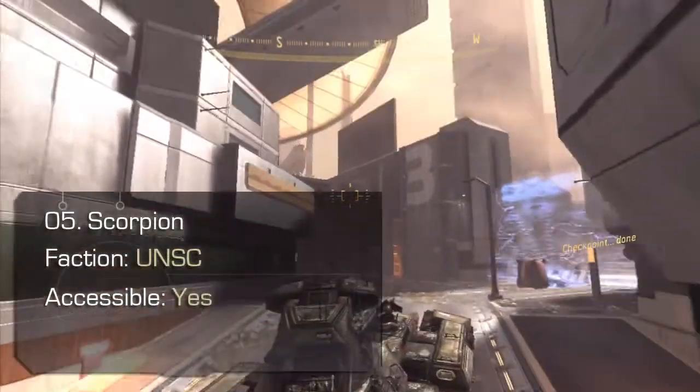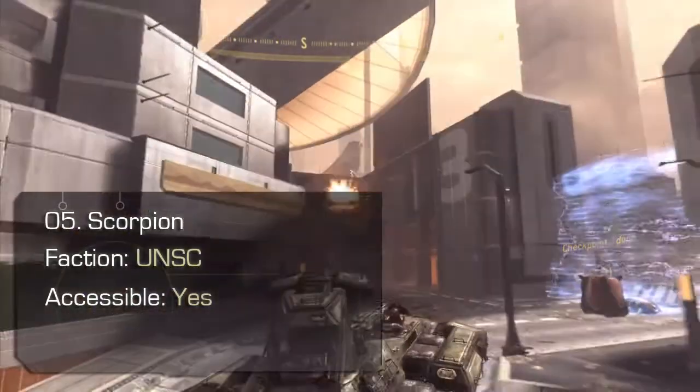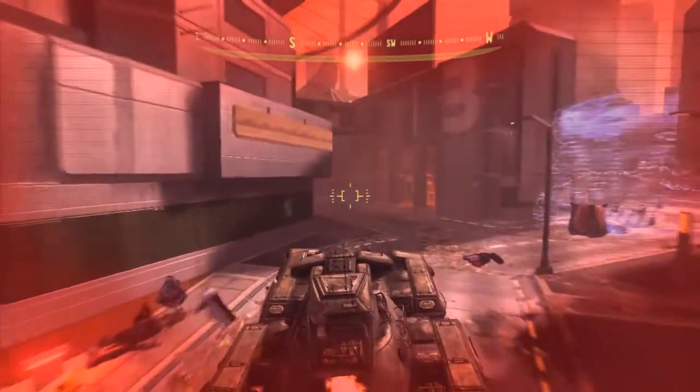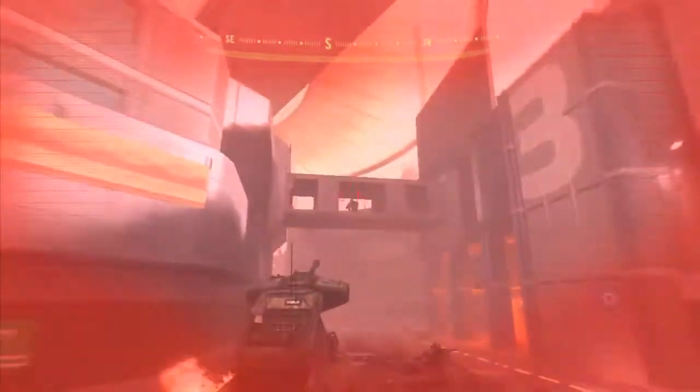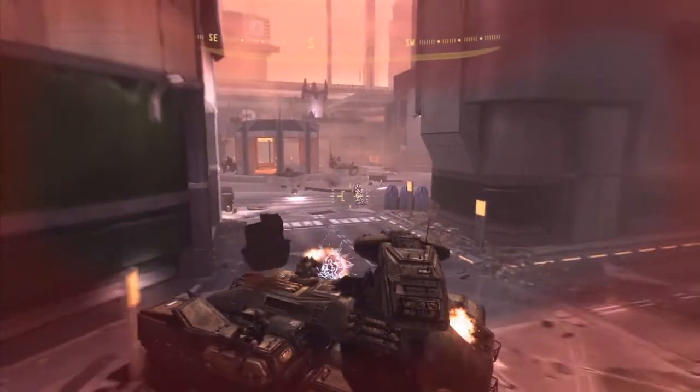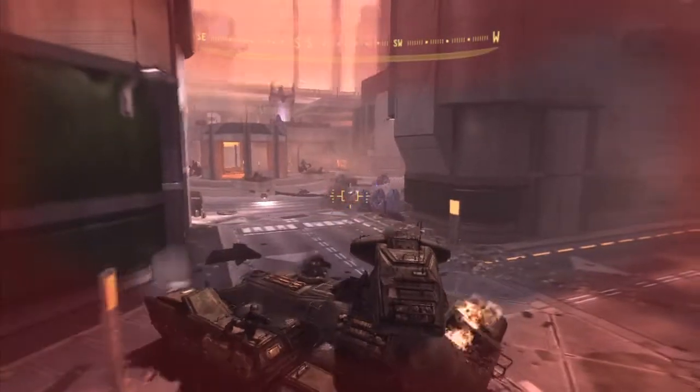Scorpion. The UNSC's main battle tank ignores all incoming fire from smaller weapons, as it usually bounces off the Scorpion's heavy armour. A side gunner should help remove Brutes attempting to leap onto the vehicle. The Scorpion's main threats are foes with fuel rod cannons, Banshees,